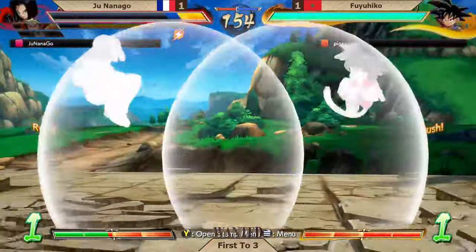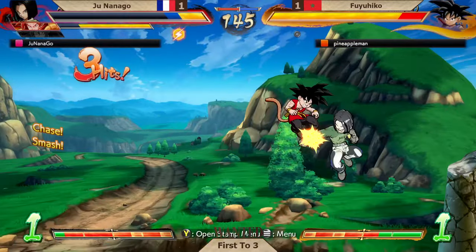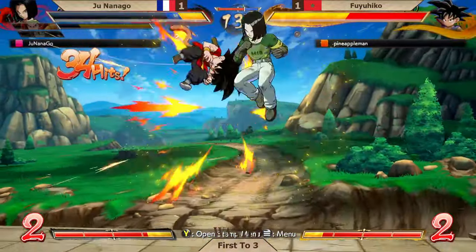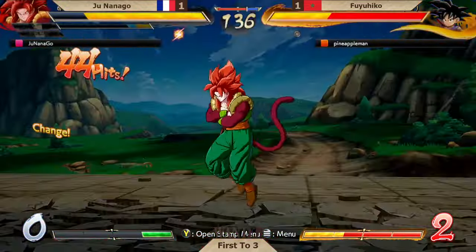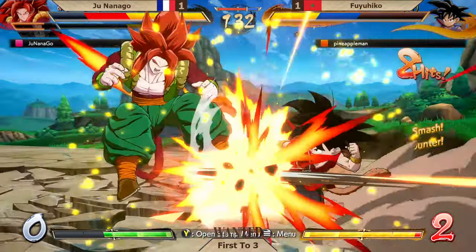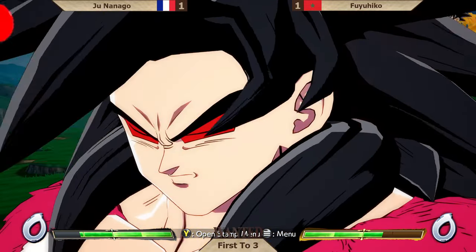Fuyuhiko anchored. Can definitely jail with that reverse Kamehameha. Won the neutral there. Good read from Junanago, punishes the jump in — good old 2M to anti-air the jump from GT Goku. Solid extension there. Not gonna build enough meter for the level 3, so gonna settle for a level 1 into another one, and wants to play Gogeta to finish things off with that 17 assist in the back. Fuyuhiko says no — three bars already built. Not gonna be enough but could really put Junanago in a tight spot.